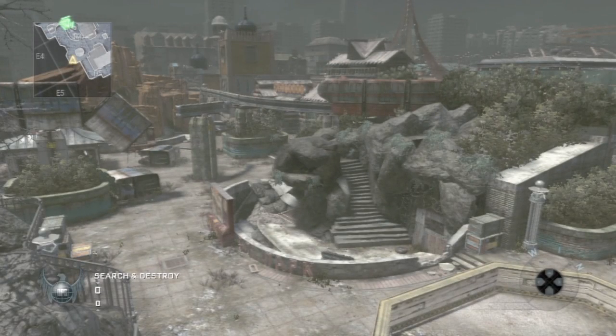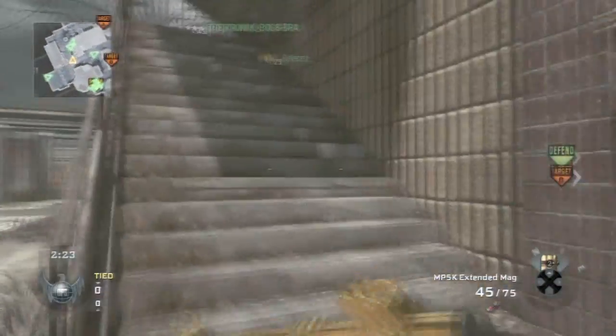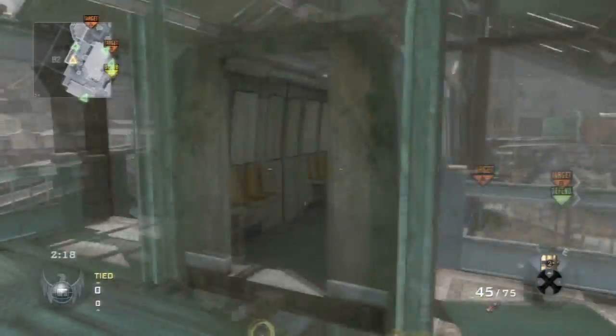Yo, what's going on guys? DC5Rabit here and today I'm bringing you a gameplay on S&D on Zoo. My perks are Lightweight, Sliderhand, and Ninja. This is just a bit of a tutorial of how I play S&D.